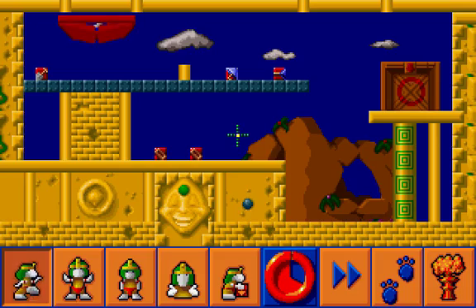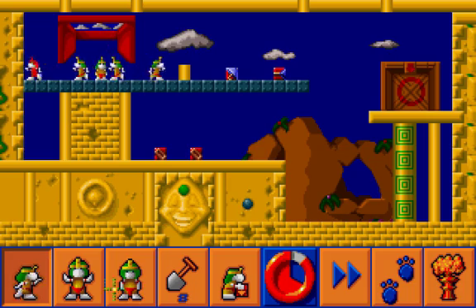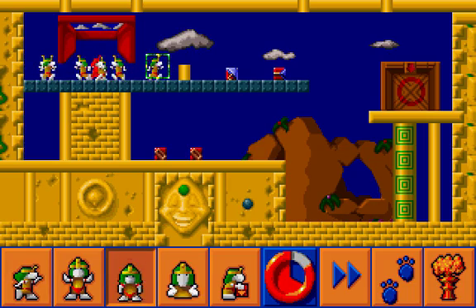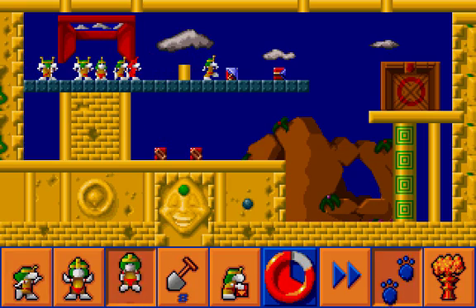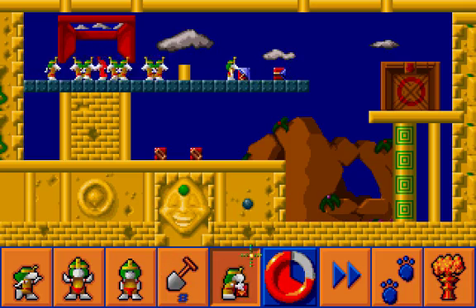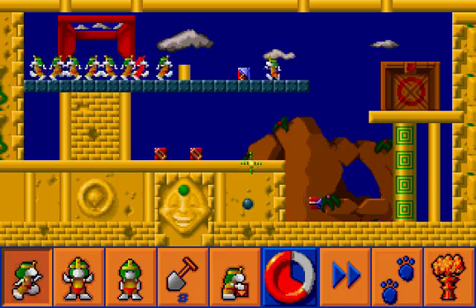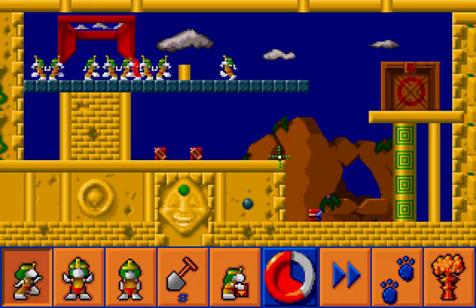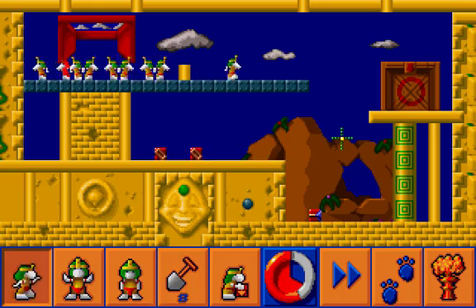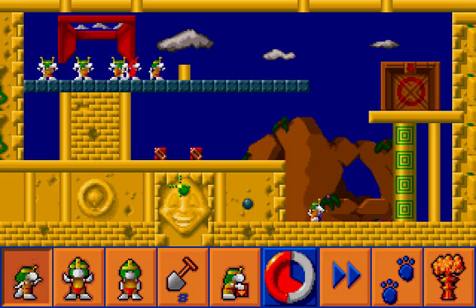And level number 4. Got some spades here, so I will mark the slamming. Before we float down here, we have to drop these climbers down as well, as the slamming would have no way to get up and collect the bricks. Also digging this way would cost way too many diggers.